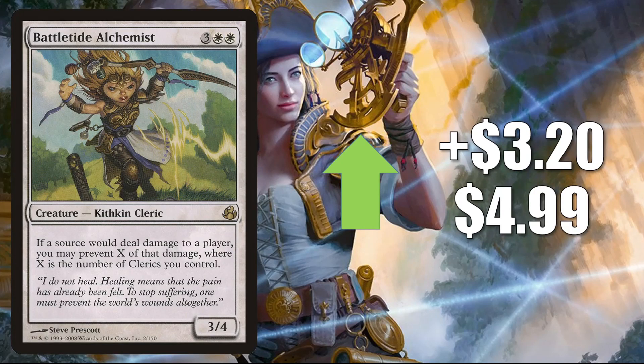Number four is Battletide Alchemist, going up $3.20 to $4.99. This is a rare from Morningtide that is yet to be reprinted. Cards from this time period of Magic are a little harder to find due to a recession in the game — fewer packs were cracked — so when these cards get a little attention, especially rares, they tend to spike a little bit. What actually caused this spike is increased Commander play in those Asha-Seer Skyclave Hierophant builds.